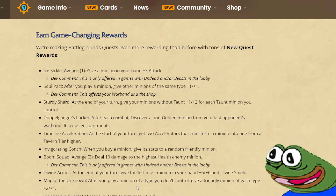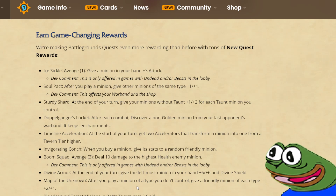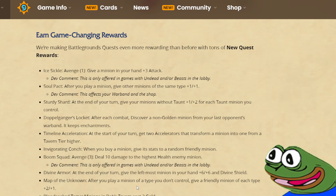Invigorating Conch: when you buy a minion, give its stats to a random friendly minion. So this is like a reverse anima bribe. It seems weaker than anima bribe, because with the bribe you could just keep stacking minions onto each other by buying them from the shop. It's still a very powerful quest, especially if you have ways to buff your shop, or if you are playing Mutanus or Vol'jin, because then you can just get a bunch of stats for cheap and swap them back in the shop and do some crazy shenanigans.